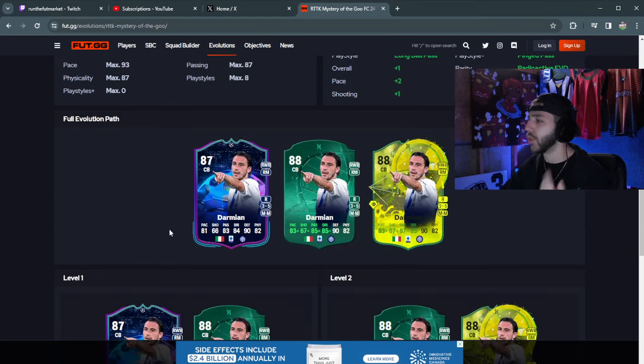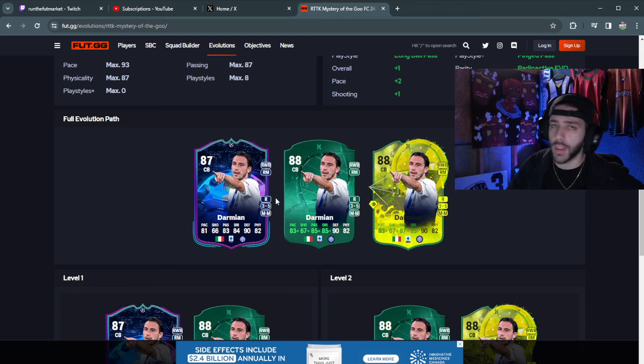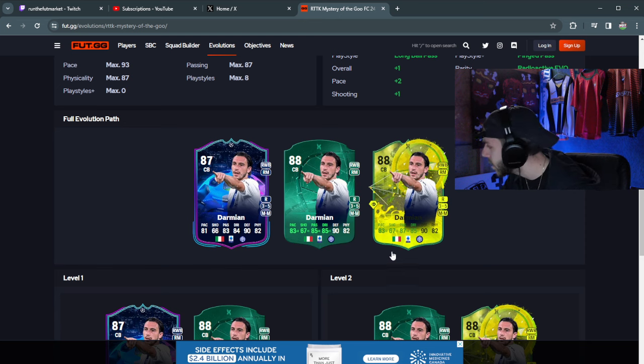We're going to go over here and take a look. We have Darmian as an example — he looks pretty good. I think I had this card and put it to an objective, so L for me. I did have him for the longest time. I think I used it to complete Maldini or something. But if you guys still have him, W for you. Now he's 3-star/5-star, looking really good. Good pace, 90 defending on this card.